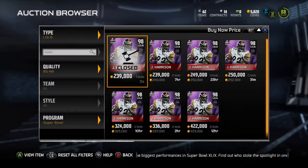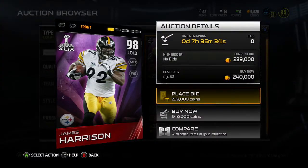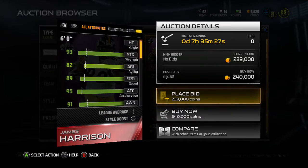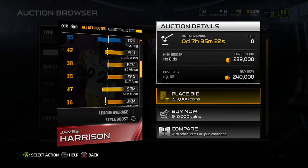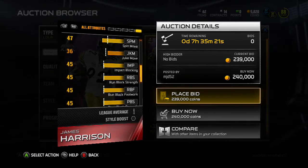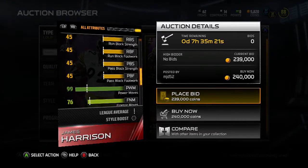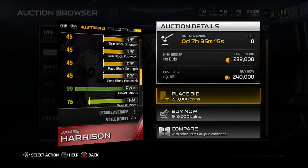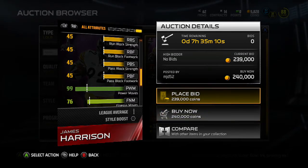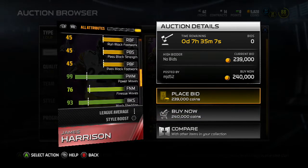Oh, the auction just ended — someone just bid on him for 239,000. Anyway, power move is a 99. Damn, that's actually really good. That's definitely an upside of this card — the 99 power move.